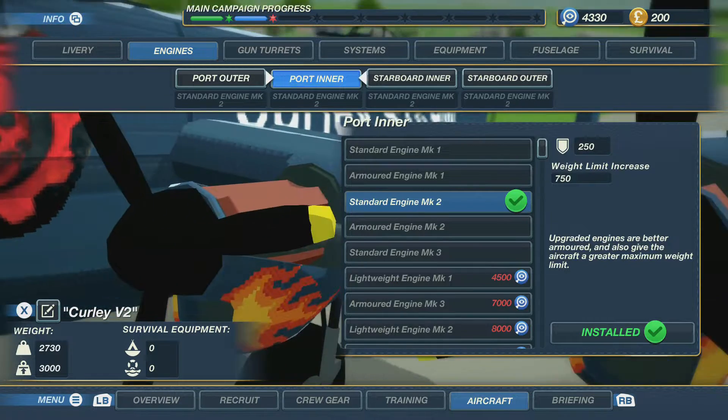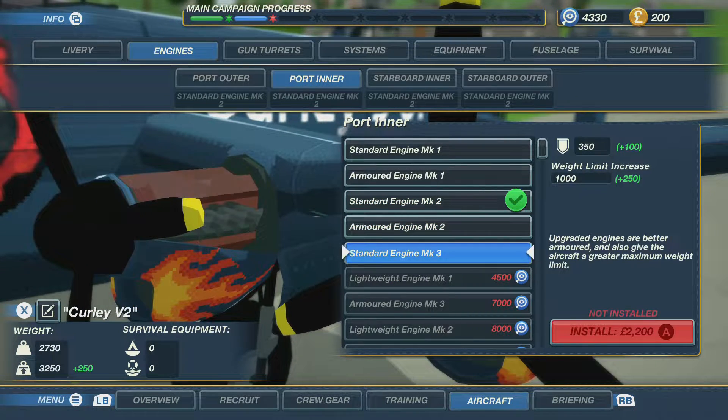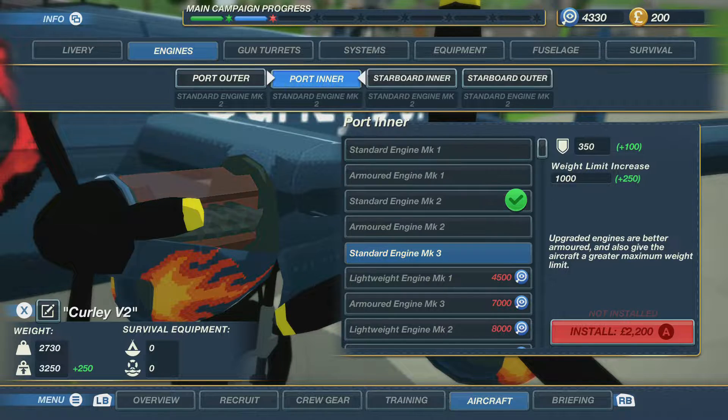He's now level 1, so we need to get that money up again because we've lost a lot of stuff — upgraded turrets, and some armour as well I believe. We've kind of just put it back together how it looks and renamed it Curly V2. I think every time the plane gets destroyed we'll name it V3, V4, V5 and so on.